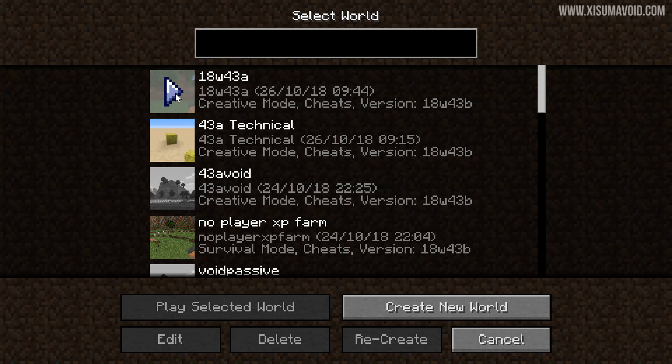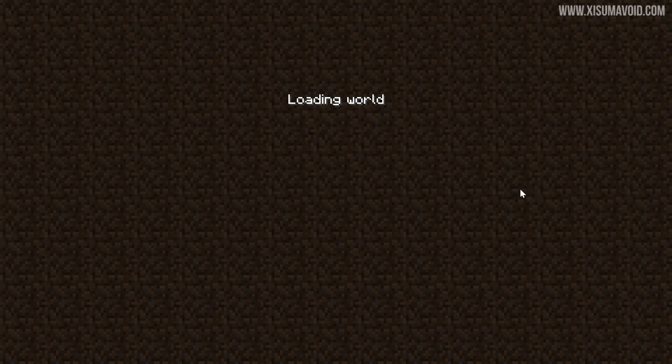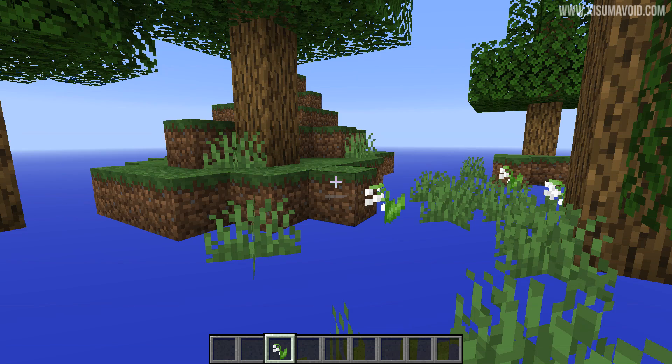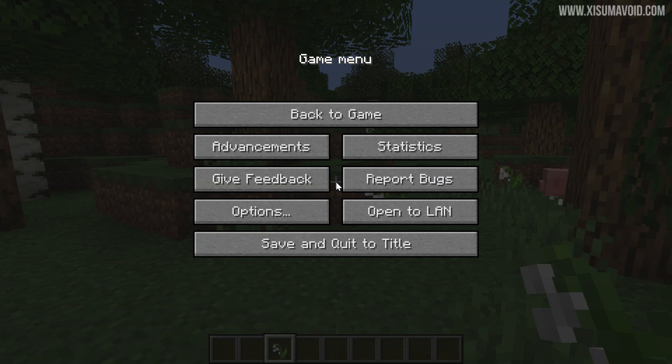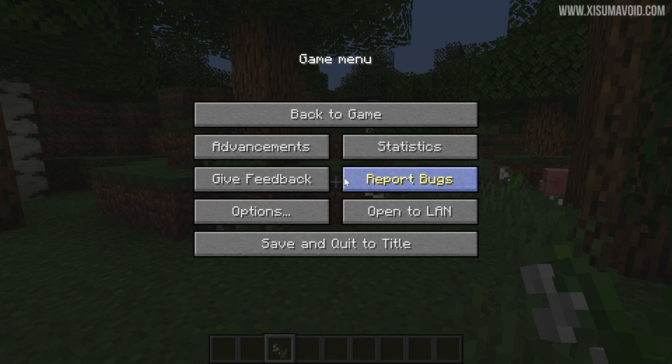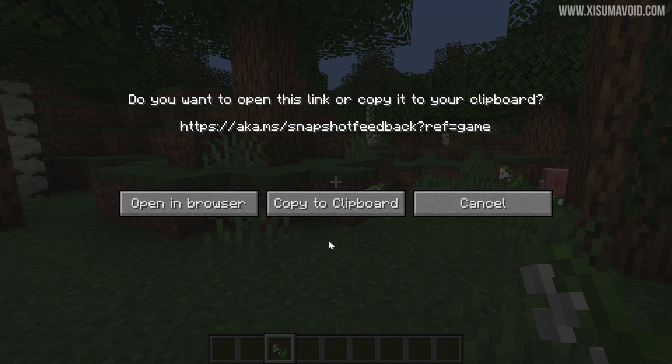One of the things listed in the technical update that a lot of players would have seen is a change to the loading screen — it now gives you some information about what it's doing. Also if you press escape in-game, there is now a 'Give Feedback' button and a 'Report Bugs' button. However, the link is specific to snapshots, so I'm not sure if these buttons will disappear when the full release is out.